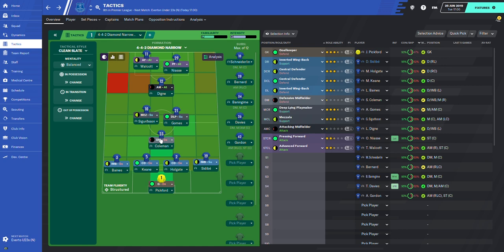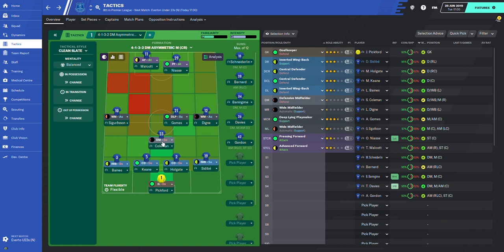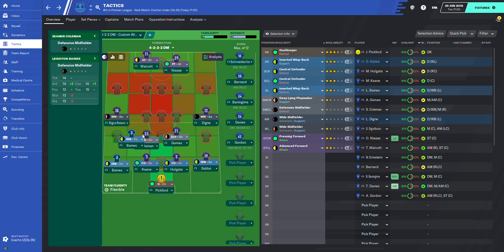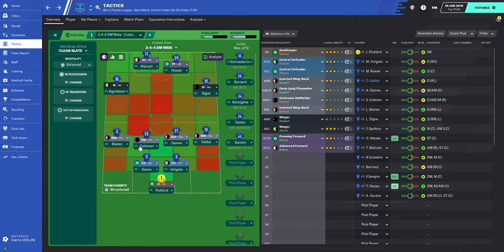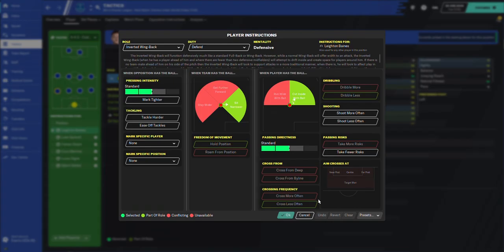Another thing you need to pay attention to is if you have more than two DMs. Assuming we're playing something like this with two DMs, the inverted wingback will also not come inside because that space is already occupied. There's no point in them crowding the central area, so they will still try to stay wider when we are in possession because the two DM area is already taken. There is no point to crowd the area.